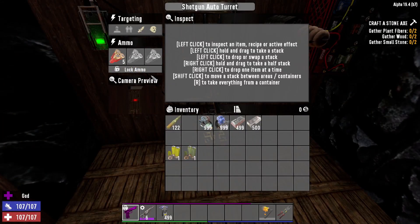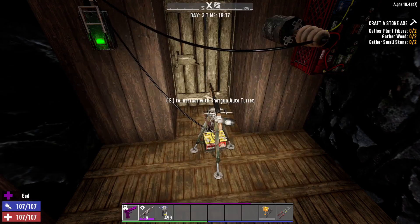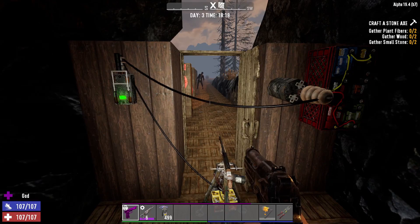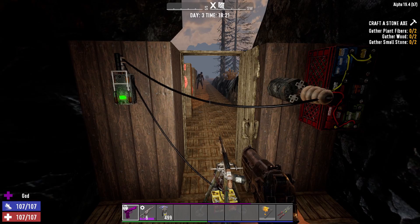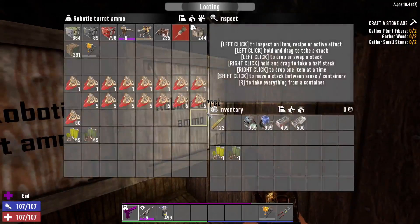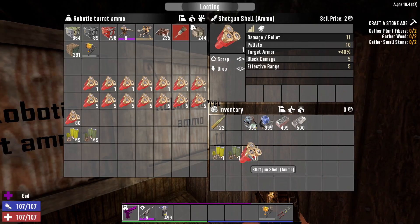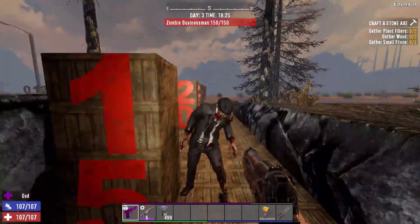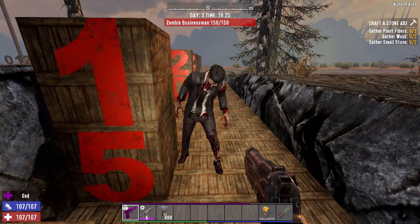We now have five rounds of ammo loaded and a zombie standing at 15 meters. Let's open the door. The turret is targeting him at 15 meters, but he's getting no hits at all. Out of the 50 pellets — a potential 550 damage from five shotgun shells — this robotic turret has done absolutely zero damage.